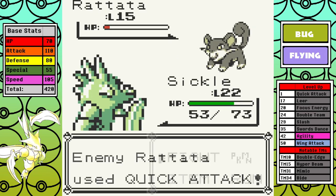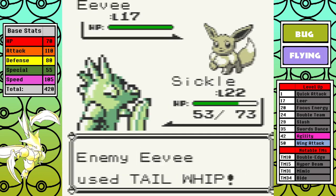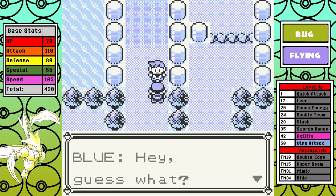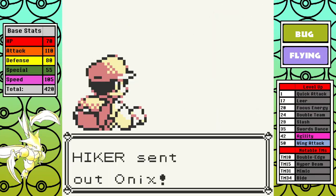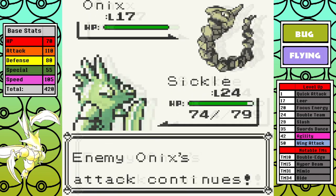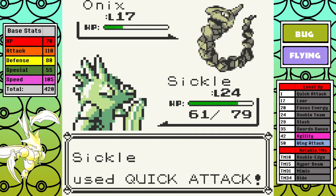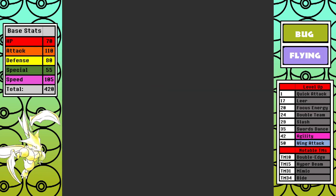I originally thought about trying to utilize Focus Energy since critting is bad when you're going to be using Swords Dance in the late game — crits ignore stat changes, and since Scyther has such high Speed there's always that one in five chance Swords Dance buffs will just be for nothing. The TLDR is that Focus Energy kind of sucks. As for battles like the hiker with the Onix, Leer really carries it hard — just like with the Eevee run and Tail Whip, you can actually do some really heavy damage even with a low-power move like Quick Attack.